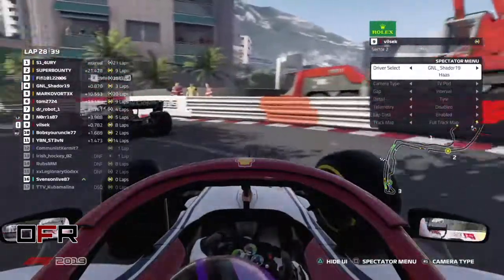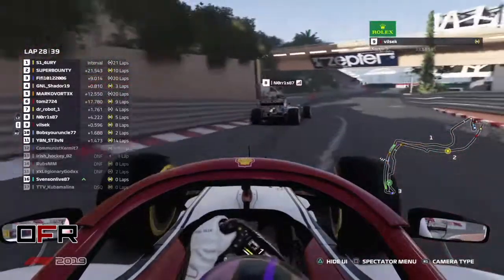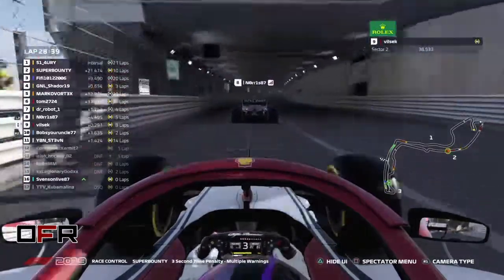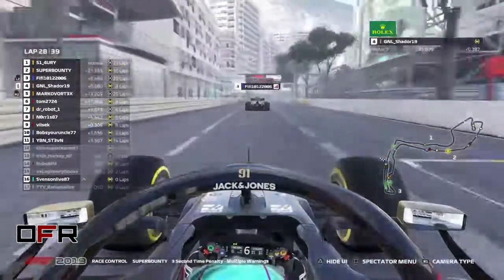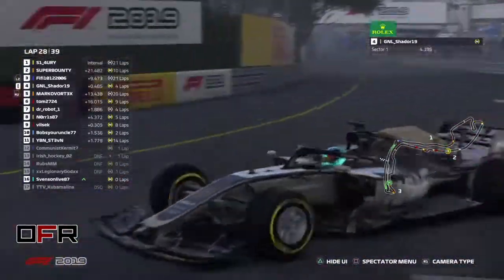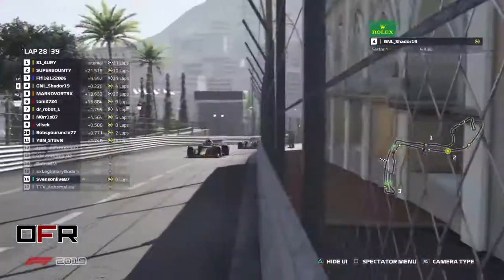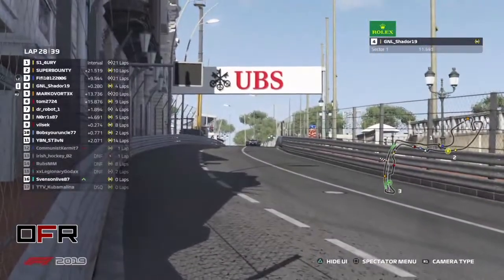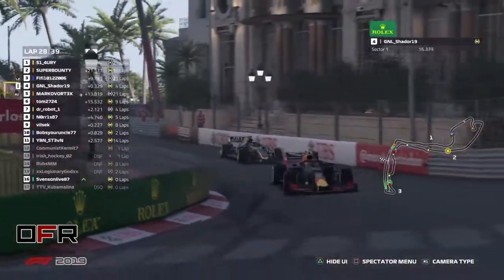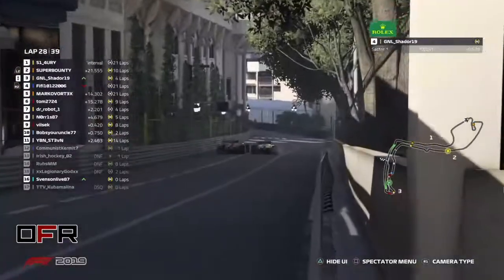With 11 laps to go and a 21-second gap, Super Bounty — if he keeps this pace up compared to Simon — can just get him in terms of time. He's losing massively all the time. The car doesn't seem to have damage, but most likely the tires are just starting to give up. The confidence factor too — he knows they're really old. Shader also moving on Fifi — going side by side.